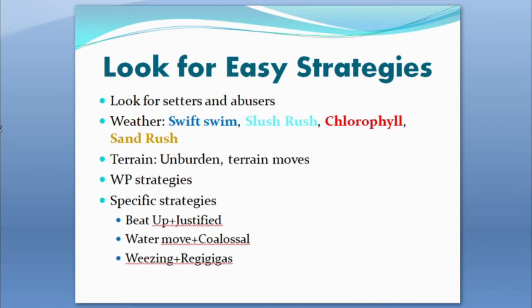For terrain, you usually want to pair a terrain setter with an Unburden user to take advantage of the terrain as much as possible, giving your opponent another threat to prepare for. Rillaboom is often one of the first picks in draft, and if you're lucky enough to get Rillaboom, picking up a low-tier Unburden user is often a great strategy. Making use of these simple synergies can make your draft so much better.